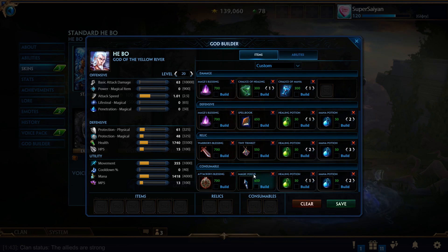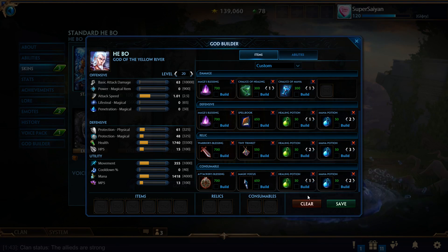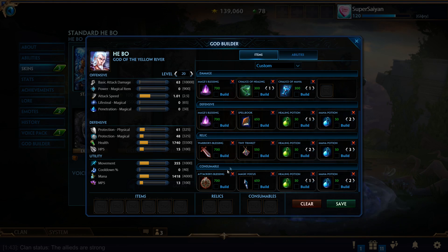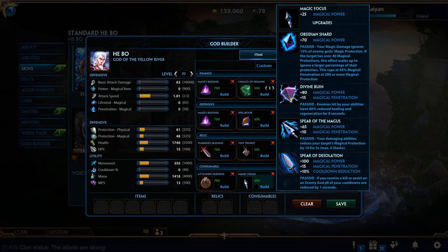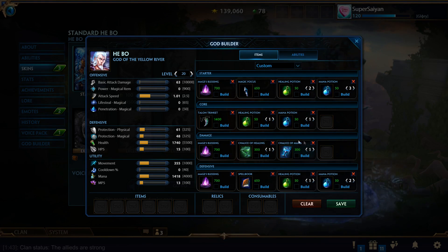There are also typical starts — the highest DPS you can get on a mage, like the Tier 1 Mace physical build equivalent. You can go Attacker's Blessing into Magic Focus, though I don't really recommend this on mages — Mage's Blessing is a really good item in general, giving per-10% of missing mana, 10% CDR versus a bit of magical power and pen over time. But if you're going super hyper-aggressive, you could rush straight into a Spear of the Magus. If people start with Magic Focus, that's typically what they build into. And that's pretty much it for starter builds.